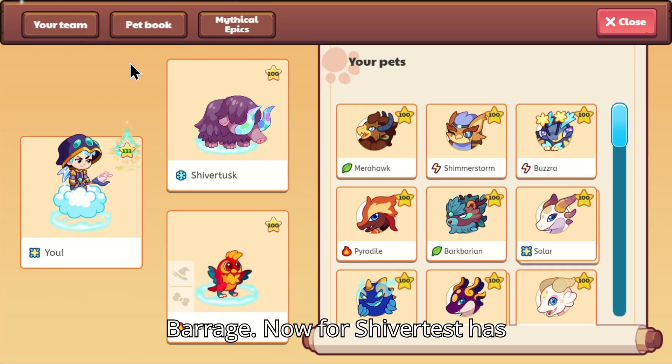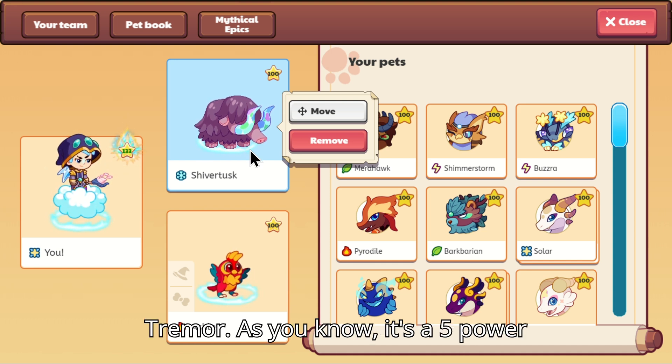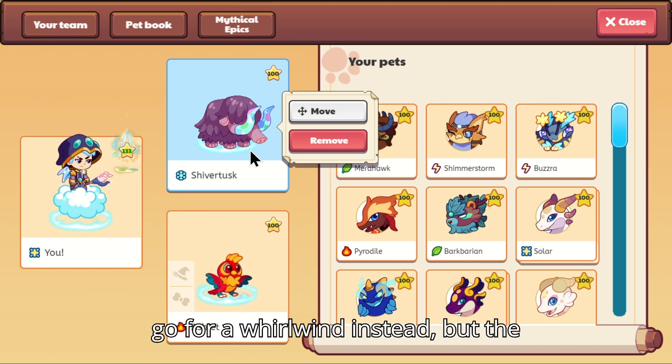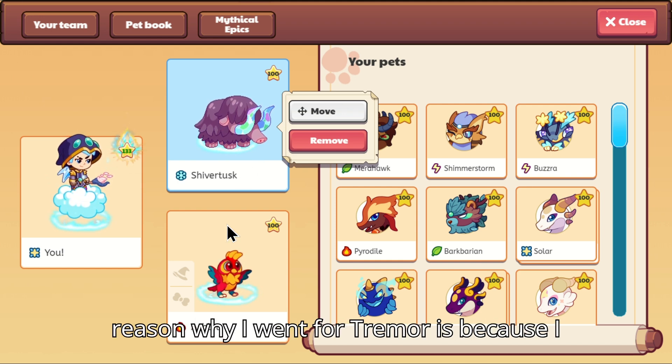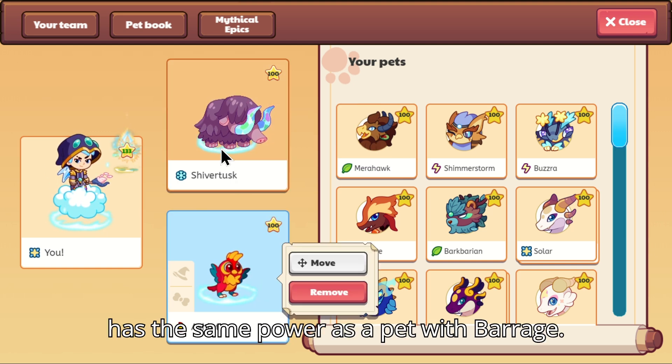We're going to be comparing Tremor to Bearage. Shivertus has Tremor, it's a five power physical AOE with two rechargers. We could go for Whirlwind instead, but the reason why I went for Tremor is because I couldn't find a pet with Whirlwind that has the same power as a pet with Bearage.